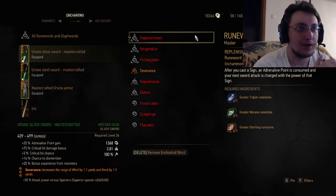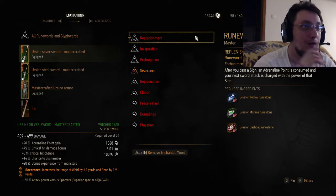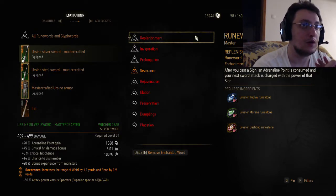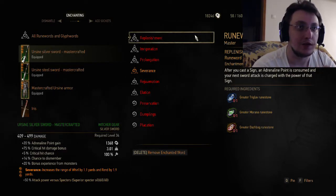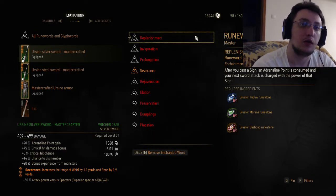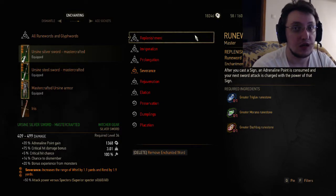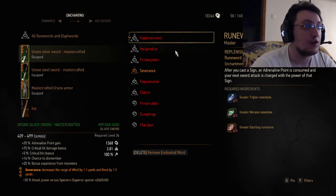Get the level three one — Replenishment. After you cast a sign, an adrenaline point is consumed and your next sword attack is charged with the power of that sign. This one I think is really good, at least it sounded good on paper. Actually, when I play the next expansion I think I'm going to respec to the caster build. I really want to try this one.